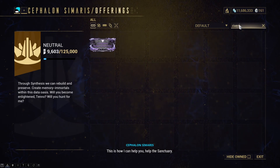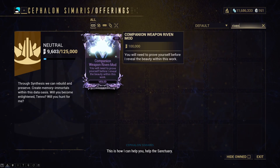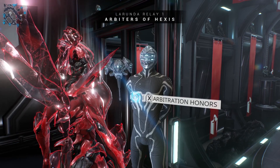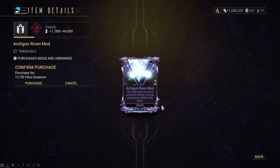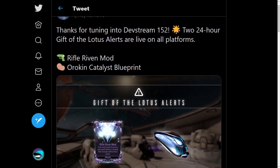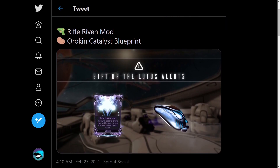You'll be able to get Companion Weapon Rivens from Cephalon Simaris' Offerings, and Arcgun Rivens from Arbitration Honors. After every Devstream, there's usually a Gift of the Lotus Alert which goes up — they'll grant you a certain kind of Riven, so look out for those.